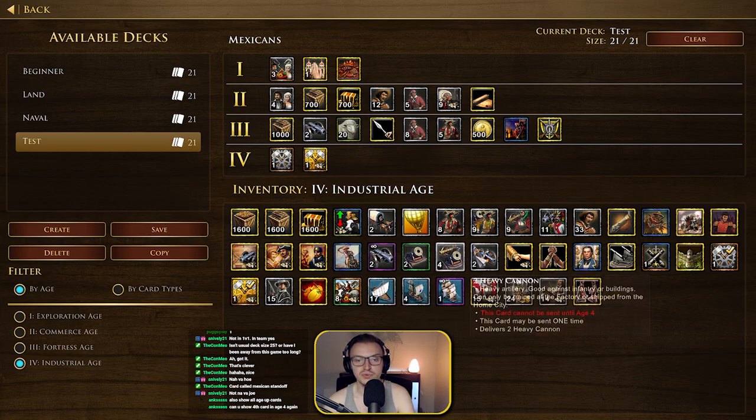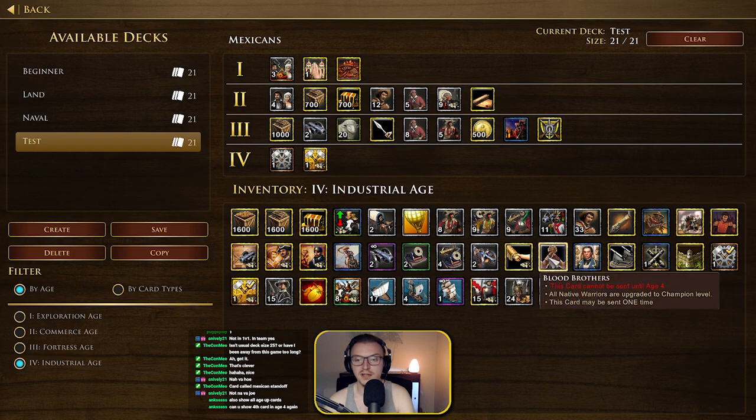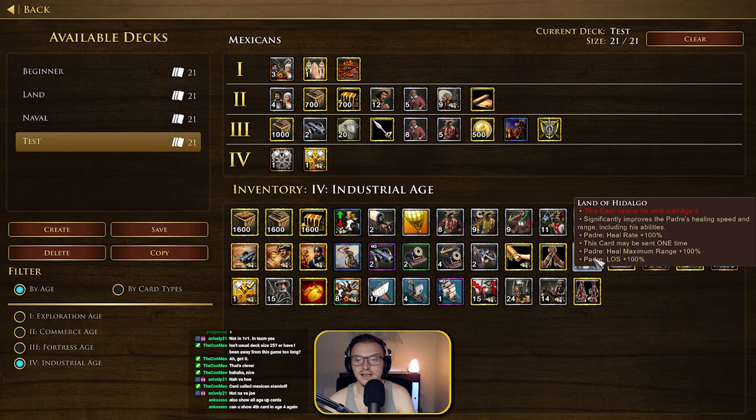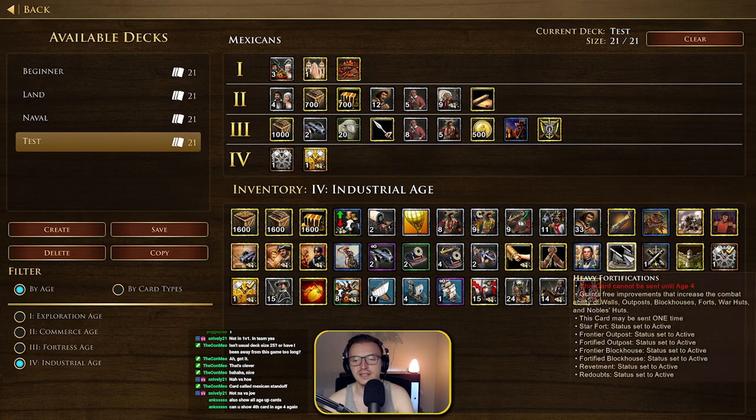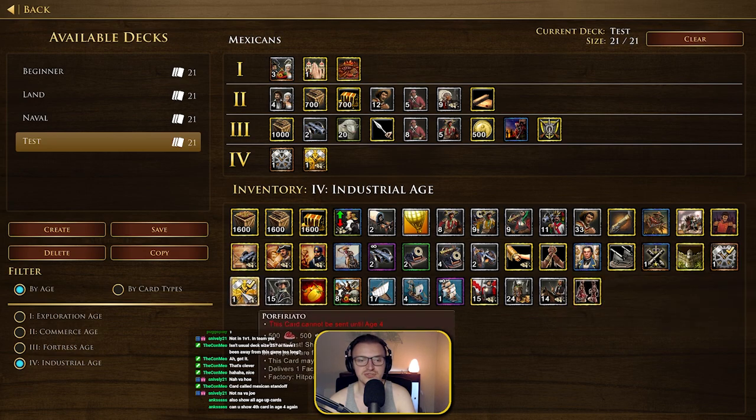Artillery cards include two falconettes, two mortars, two culverins, and two heavy cannons. There's the Chimoazarios card — Native Warriors are trained 10% faster and shipped 50% faster. Blood Brothers is another Native Warrior upgrade. Land of Hidalgo significantly improves the Padre's healing speed and range and unlocks his abilities. The Padre is essentially your second explorer who can respawn and heals your units. The Porfirato card arrives fast, ships one Factory Wagon with extra HP.